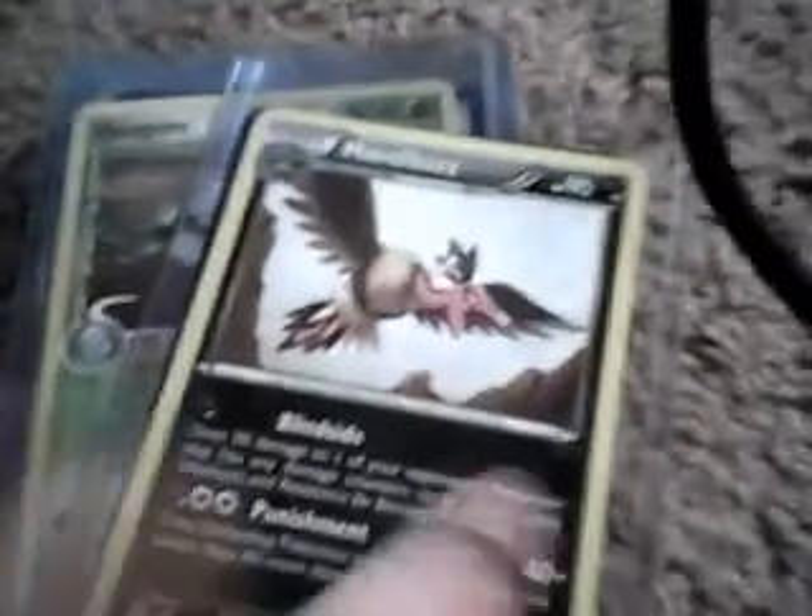Grumpig, Shandelure, another Grumpig, Lantern, Magmar, Magmortar, Mandibuzz, Jinx Delta Species, Quagsire Delta Species, Shogun — and then Darkness Energy is also rare. And now these are reverses.